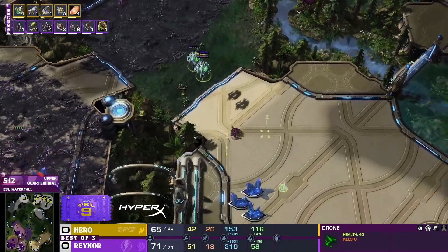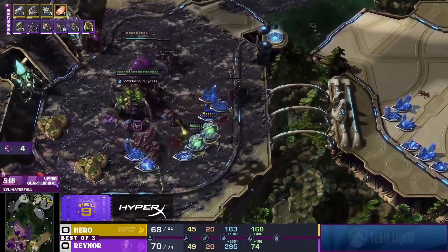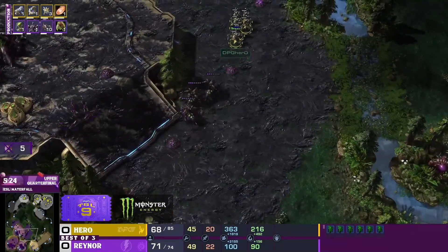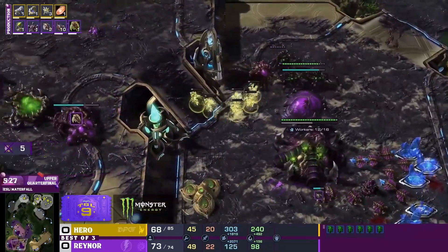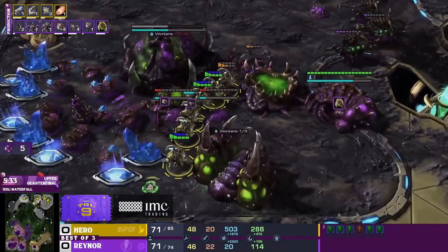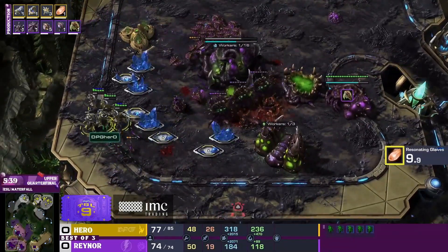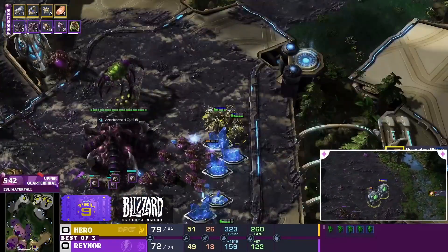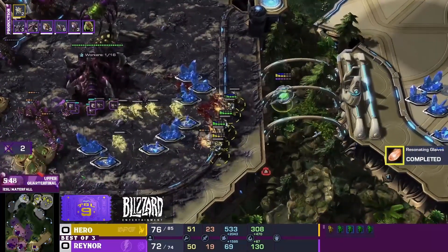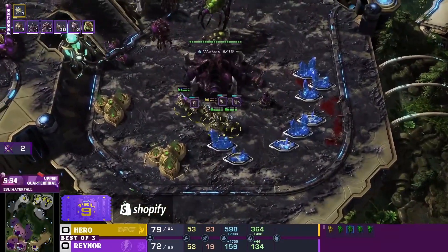The only thing is if he thinks this is like a super all-in version of the Blink Stalker play where you just try to snowball — no plus one. In this case there is a Robo. But seeing this number of adepts should let him know that wouldn't make sense. Hero's going to commit forward — Resonating Glaives is not yet done. This might still work out in his favor. Hero eventually adding gas — with three bases up he's building probes once again, but it is going to be dedicated pressure.